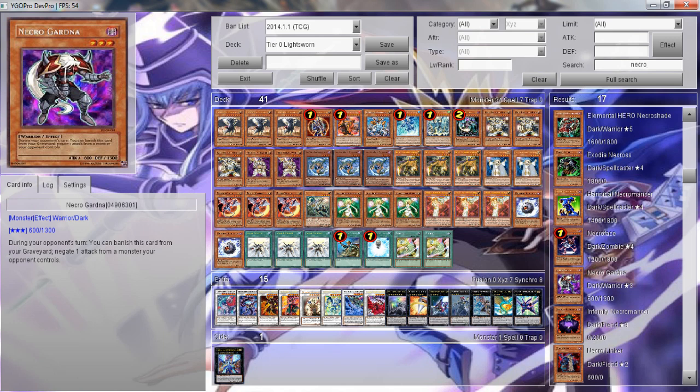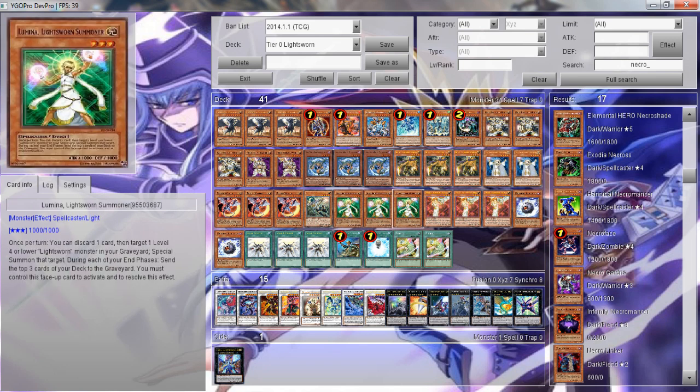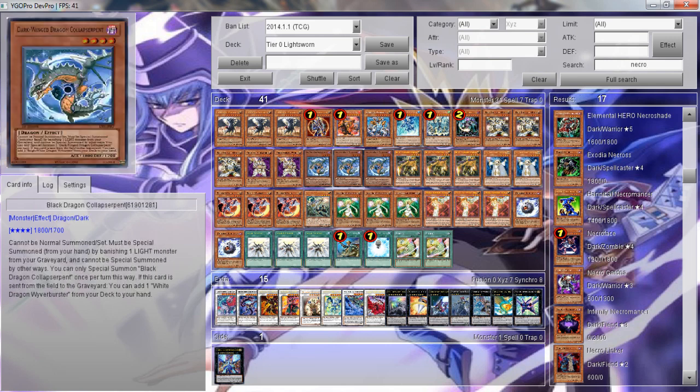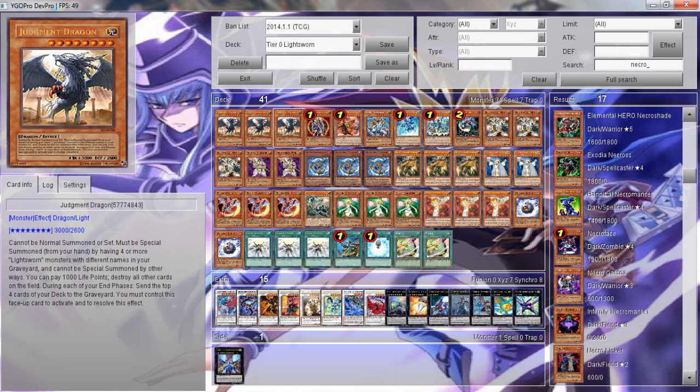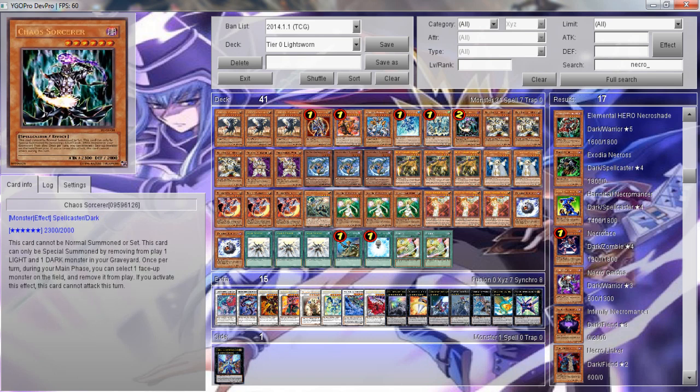Beckoning Light is another card we don't run because there's no reason for it. If you're milling out your Judgment Dragons, just accept it and play a different way. We have so many cards here to use — Black Rose Dragon, Ark, Luminas, Blasters, Tidals, all these Dragons. If we mill out all three Judgment Dragons at once from the start, we've still got Diablos, Black Luster Soldier, and Chaos Sorcerer. If you mill out every single one of those, just accept your loss — life has given you a really bad draw, and it's time to accept that you're going to lose no matter what.